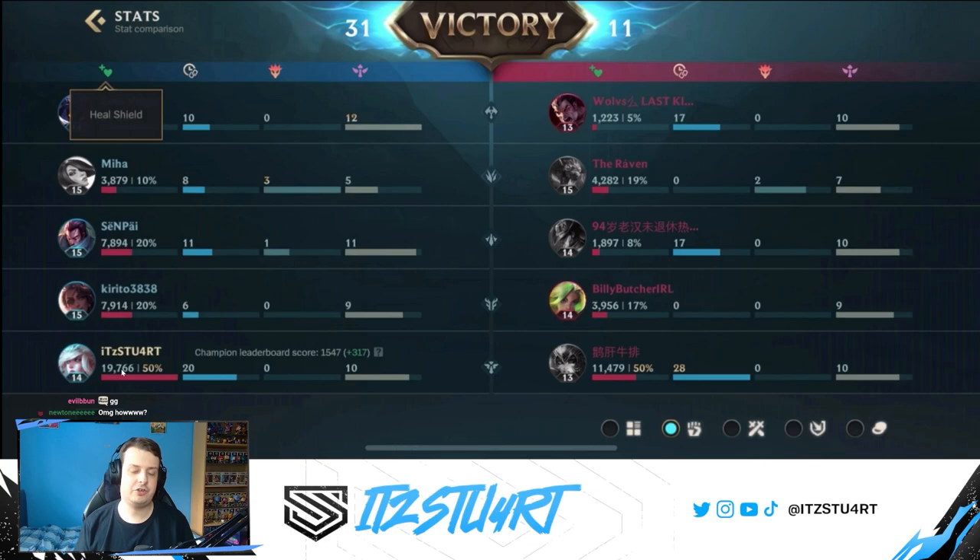Hopefully you learned a thing or two from this gameplay. The key tip with Janna: don't step too far forward because bruisers and assassins can still catch you and deal a lot of damage. Hopefully you enjoyed this guide — stay safe and I'll see you in the next Wild Rift guide.